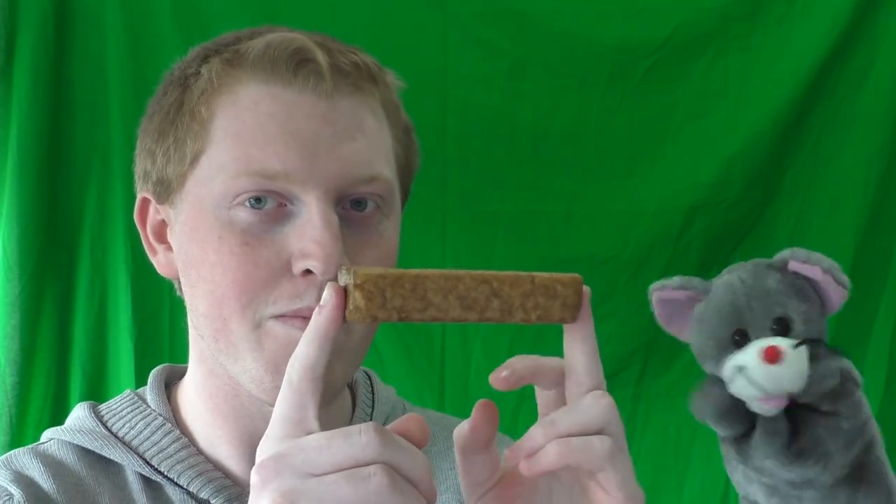Hey you! My name is Mort, and this is Mort and Sam Eat Candy. Yay! We're going to eat candy. Sam got it from Japan — somebody got candy from Japan and we're going to eat it. The first thing we're going to eat, I'm going to get my assistant to pick up. Oh, Sam's going to pick it up. I've got assistants for this. This is it.